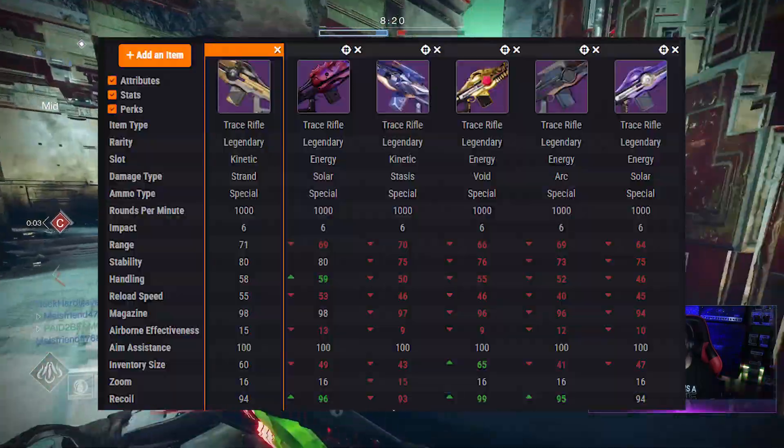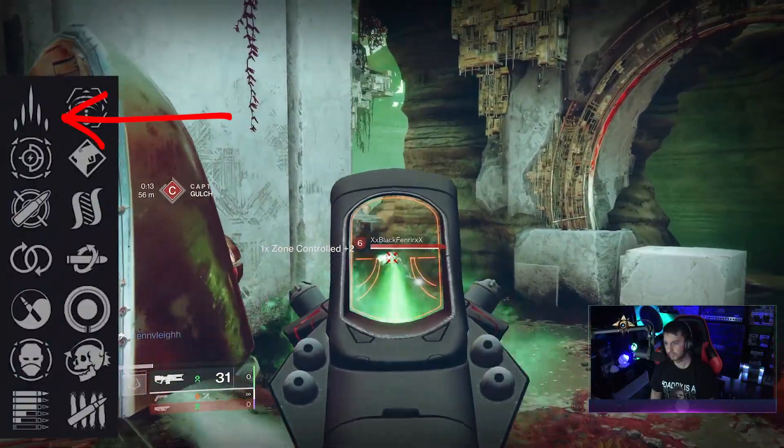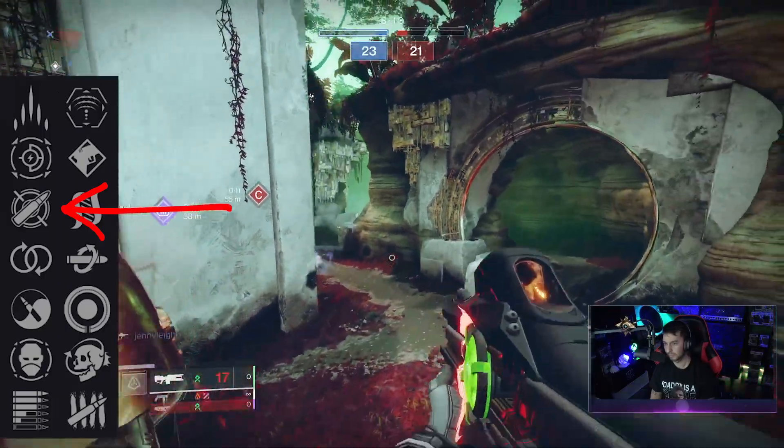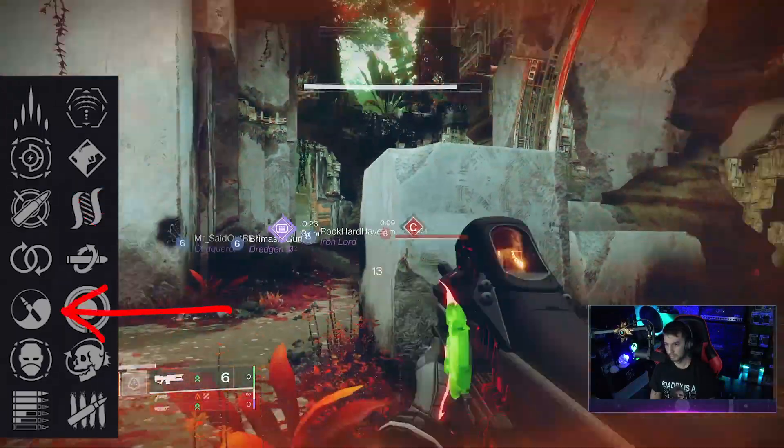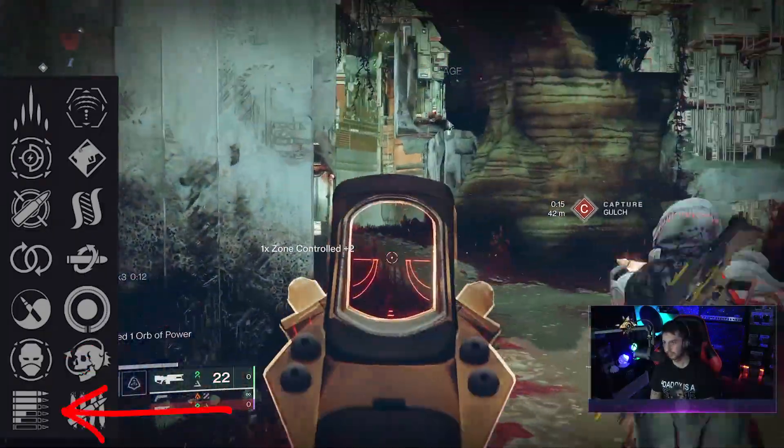Take a look at the stats here — base stats are through the roof on this thing. In the first column, you've got some good perks for PvP like Slice, Dynamic Sway Reduction, and Zen Moment. And for PvE, Slice is also good, along with Envious Assassin and Subsistence.